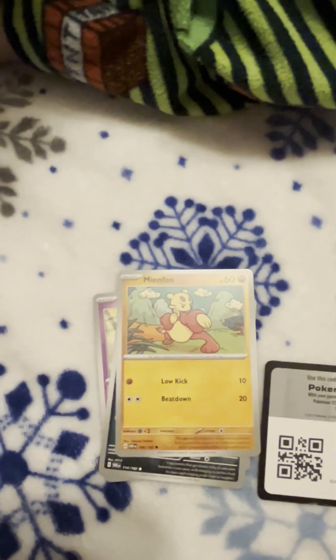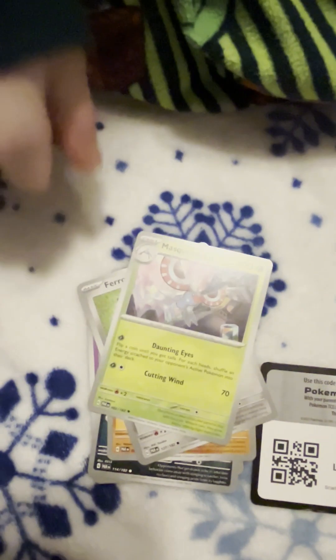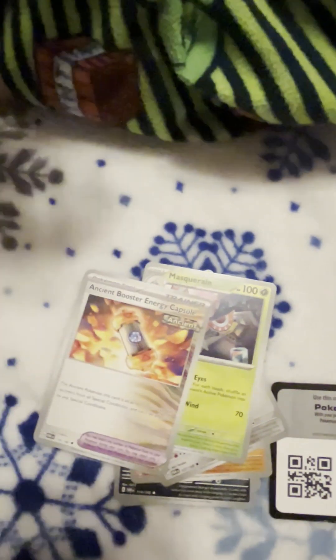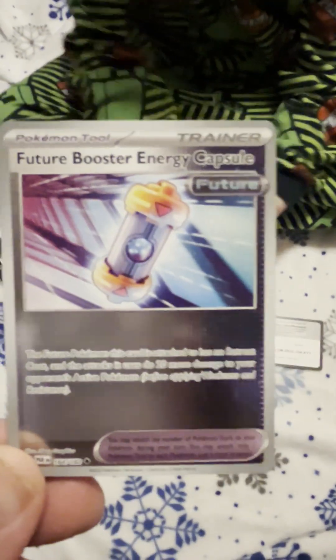Next is Metal. Ferroseed — I like that. Leaf type. Masquerade — whatever this thing is. Oh, it's a trainer card. A metal? A shiny! Oh, a shiny. And another shiny! Wow. And a lightning. Future Booster Energy Capsule.